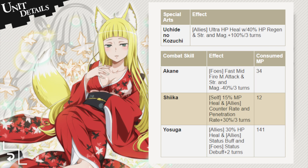Her second skill is Shiika, recovering 15% of Haruhime's MP as well as giving all allies a counter rate and penetration rate buff of 30% for three turns. This skill only costs 12 MP to cast and gives back a great amount of MP back to Haruhime, which is useful due to the high cost of her third skill.